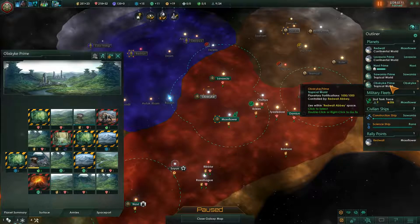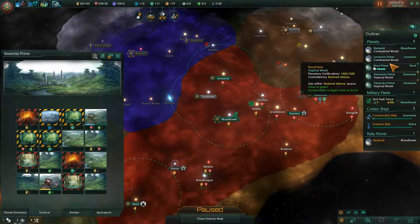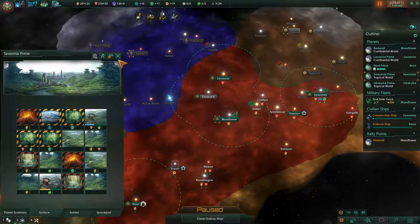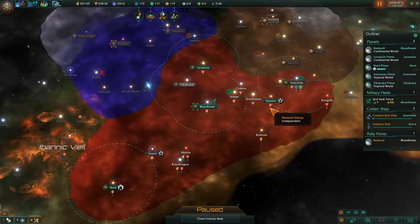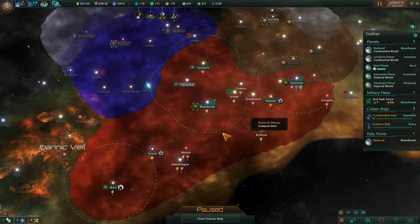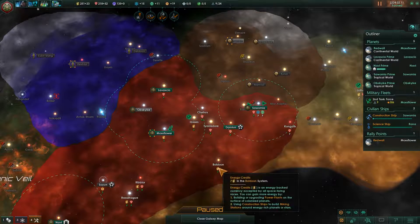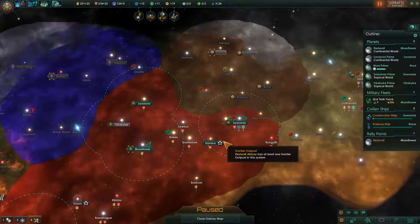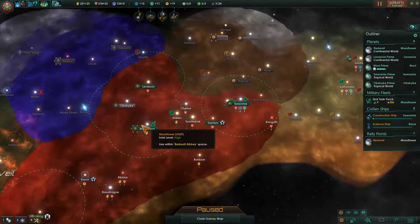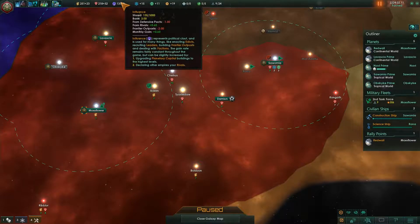Construction complete. System survey complete — plenty of minerals here. Is this planet in my space now? Yeah, Redwall Abbey. That's still in their space. Let's grab the survey ship and have it survey this system now that it's within our space — hopefully the Jet Mob didn't spend resources upgrading it. Colony established.